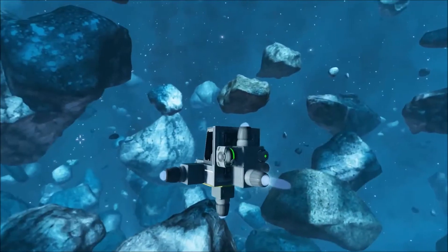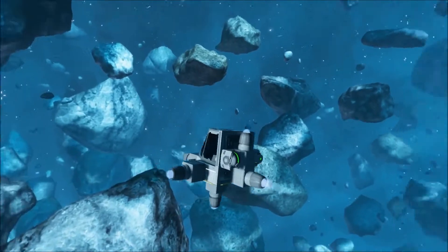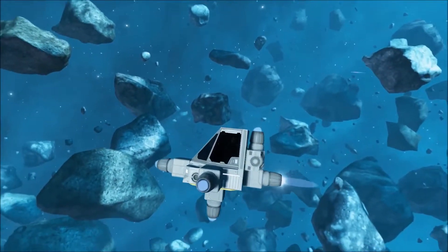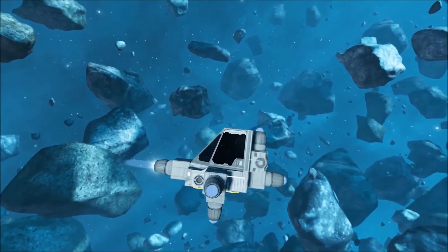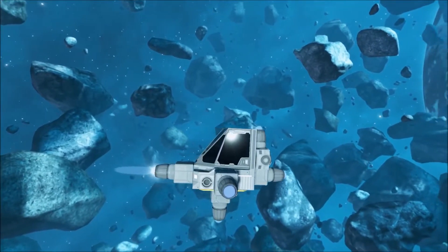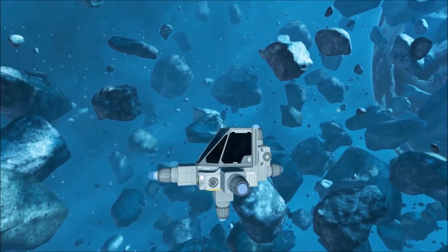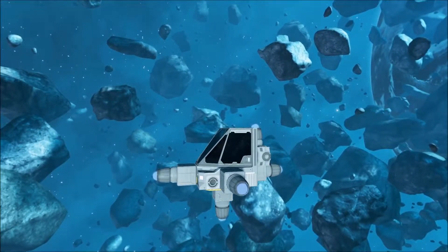I'm moving forward now — you can see the ship moving. When I stop pressing forward, the ship will stop. If you didn't have thrusters pointing in every direction, you would just keep on floating.